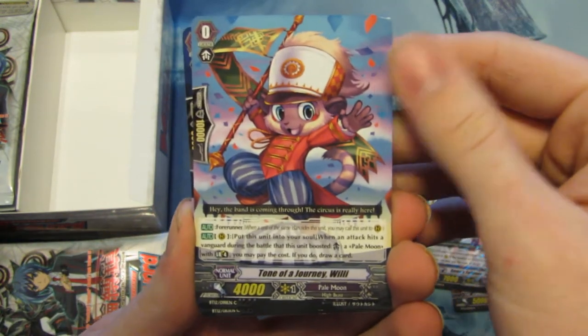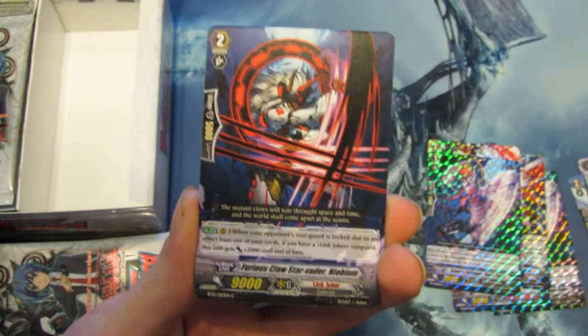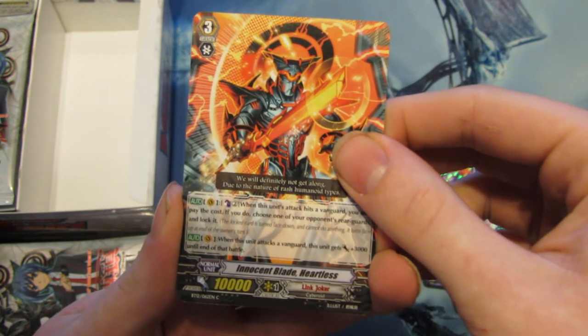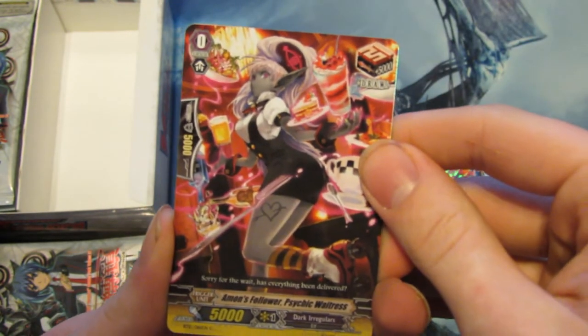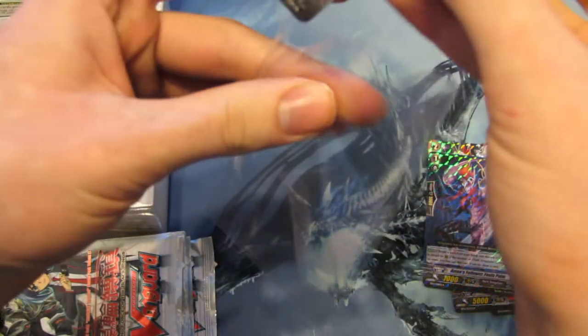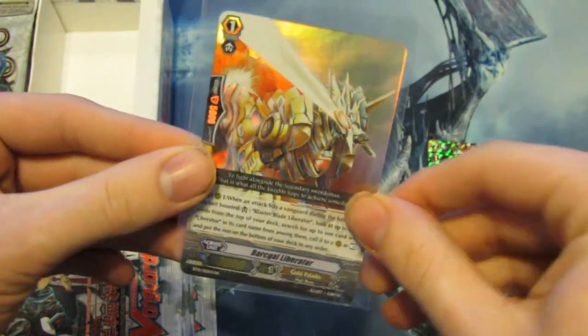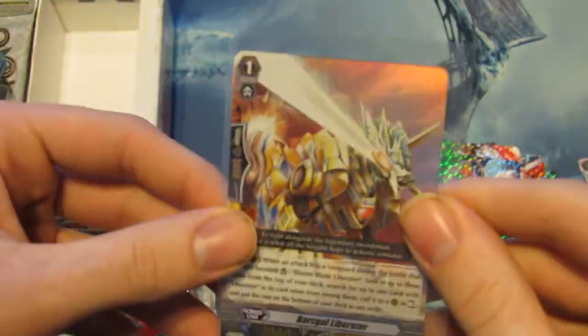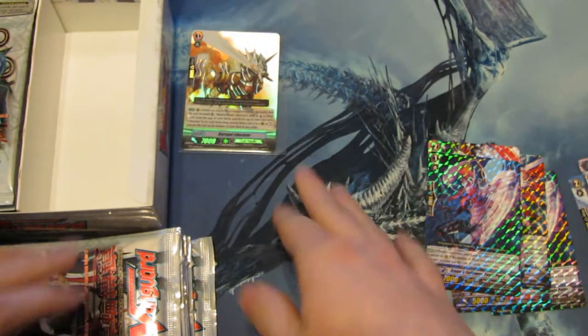Get the camera to focus. Tone of Journey. Furious Claw Star Vader Nobium. Innocent Blade, Heartless Link Joker. Amon's Follower Psychic Waitress Nobium. And Double Rare: Barkle Liberator — very nice, support for Blaster Blade and Liberator, Skull Paladin. Very good card. Its skill is: when this unit's attack hits a vanguard during the battle that this unit boosted Blaster Blade Liberator, look at the top three cards of your deck, search for up to one card with Liberator in its card name, call it to rear-guard as rest, and put the rest on the bottom of your deck in any order. It's decent support — sort of like a Spring Breeze but it's a Liberator, and it's a 7k booster, so that's nice. We've got one holo so far.